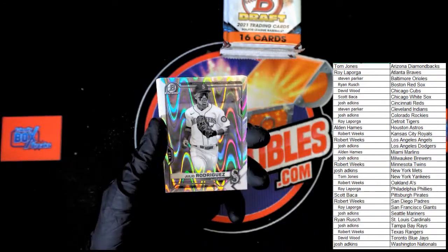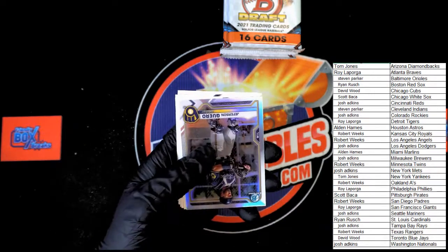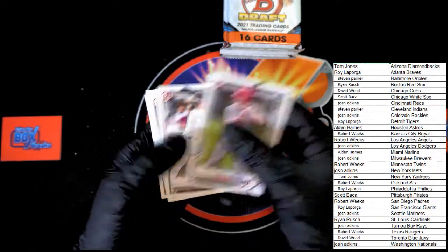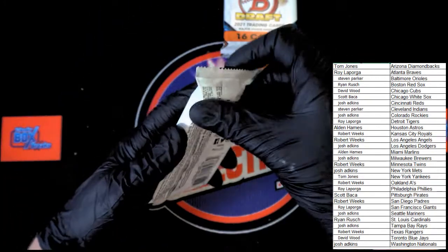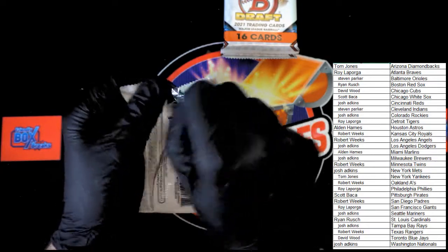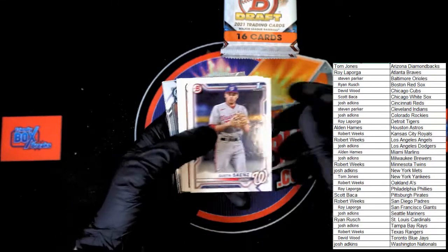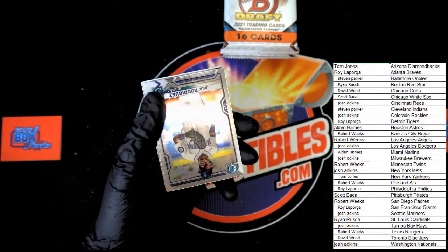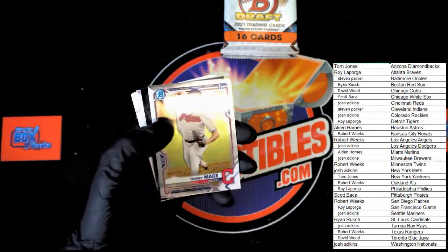Julio Rodriguez for the Mariners — that will be going to Josh A. Next pack. Sayings, Kirstad, Mojica, Ford, Pomeris, Webb. Rodriguez, Spikes — first Bowman Chrome. Mace — first Bowman Chrome.